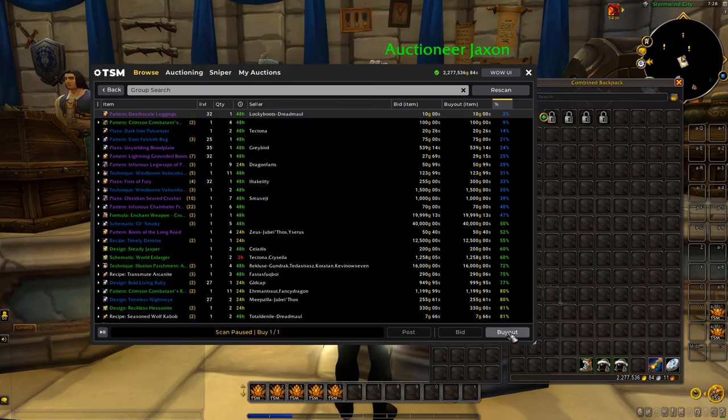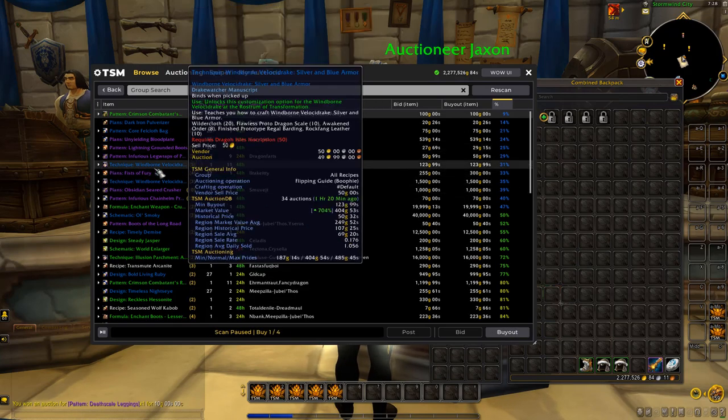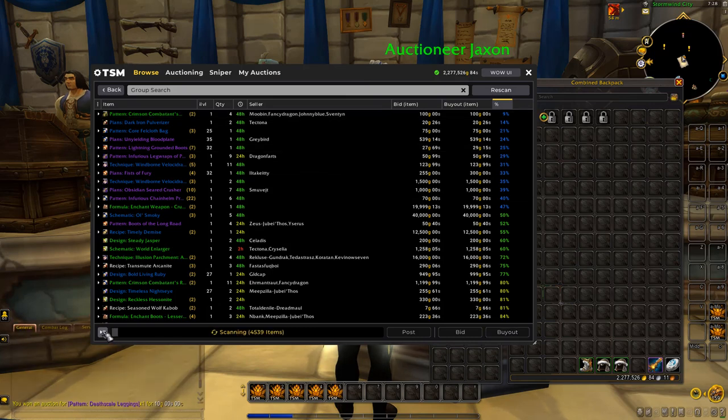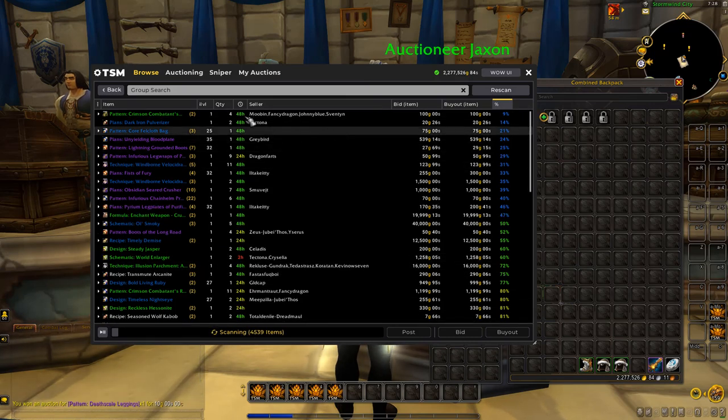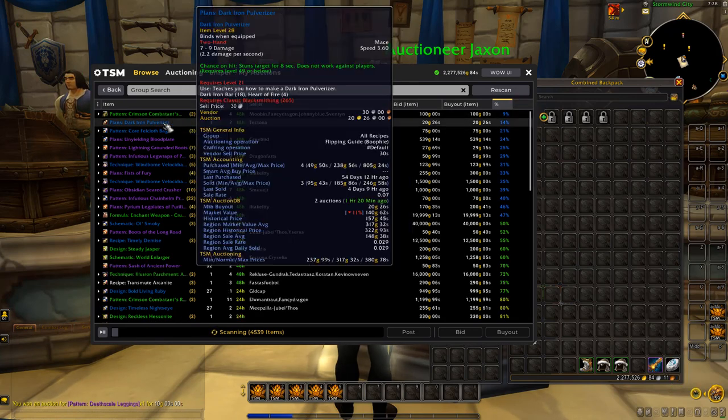You do find items where you can make hundreds of thousands of gold from a flip, but it's the same concept — buying something for way below market value and reselling it at market value or higher. Very simple concept.